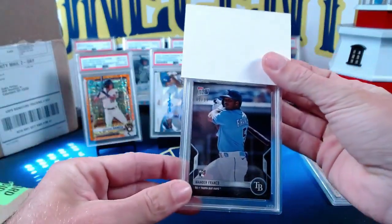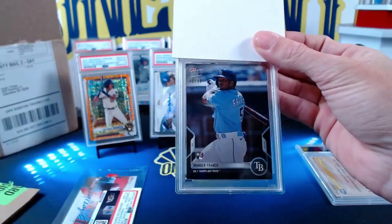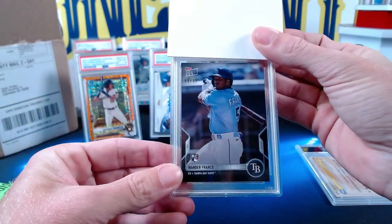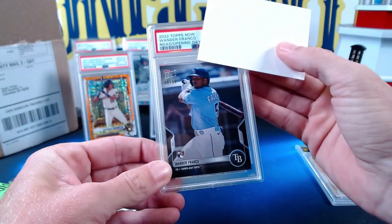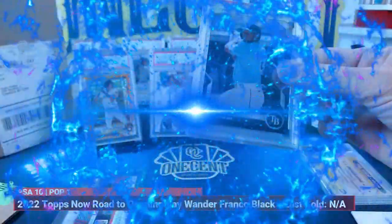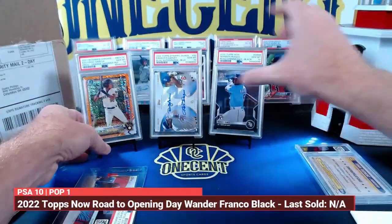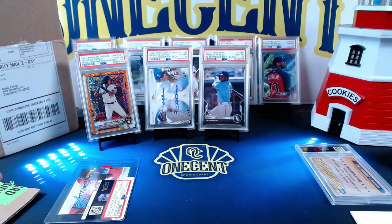This next one is also one of mine — a Wander Franco Topps Now Road to Opening Day black border parallel rookie card, numbered 81 out of 99. This one gets a gem mint 10. So we're three for three on the ones that were actually slabbed — we didn't get charged for that N6 one, so we won't count it. Three gem mints.